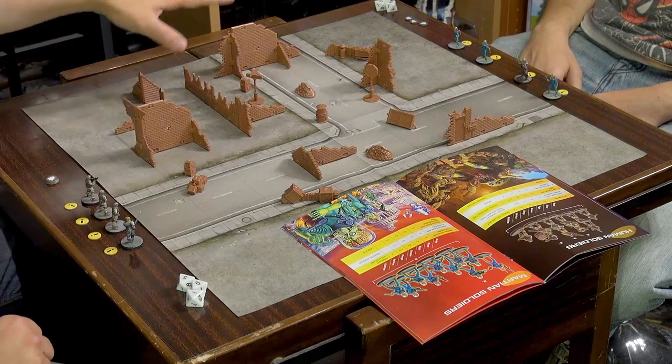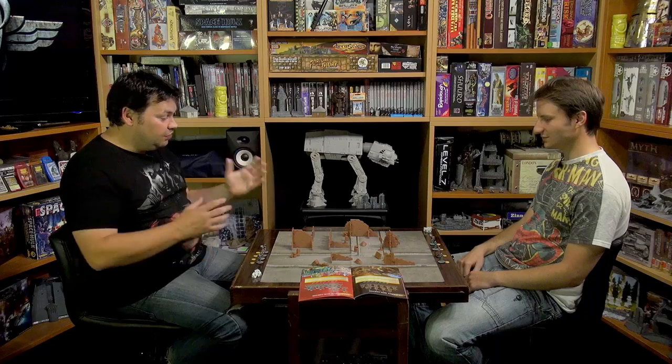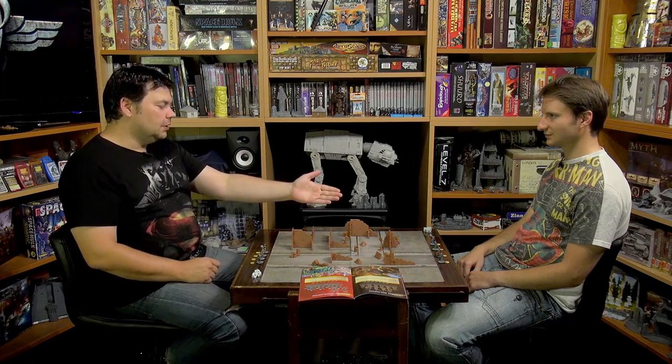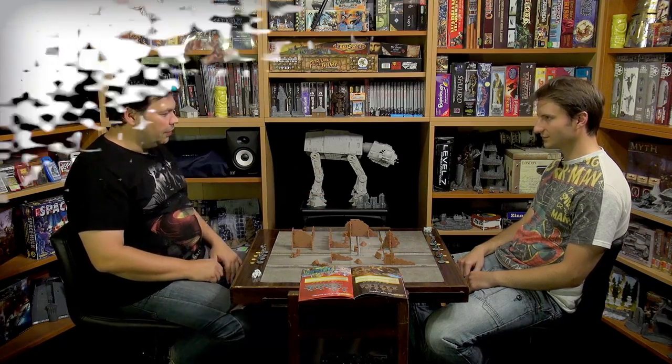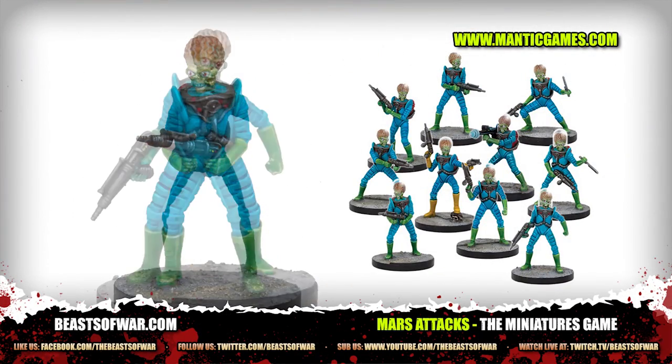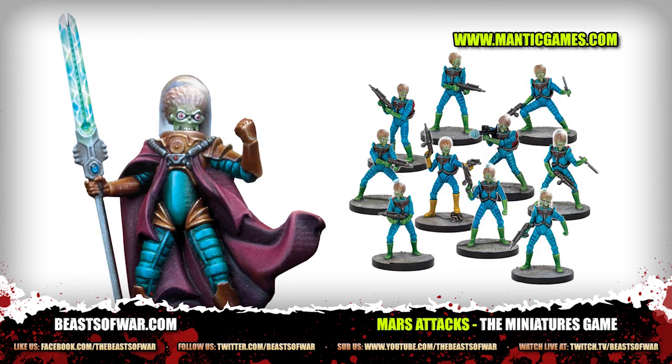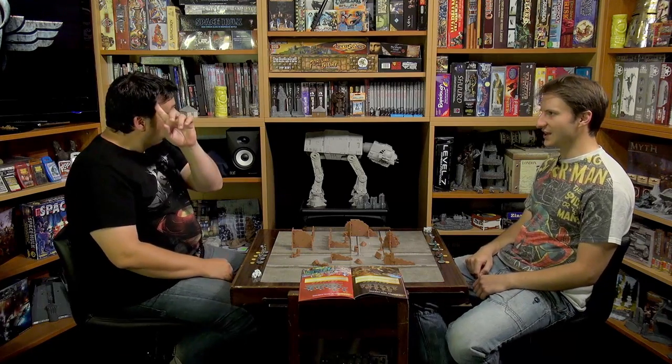We have our little layout of terrain, and each of us have a faction — a side that we're taking in this. You are clearly the Martian, so who have you got there? I've got three Martian grunts with disintegration rifles. They're going to be the foot soldiers of the invasion, but General Tor himself has come down, overseeing his troops, making sure the secret objective is going to be fulfilled.